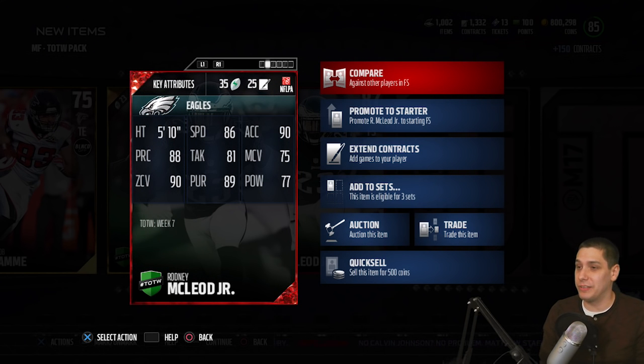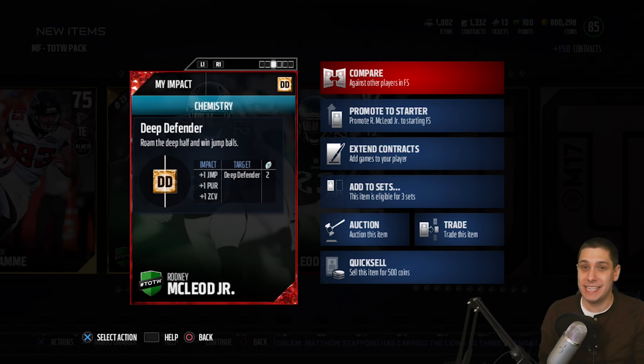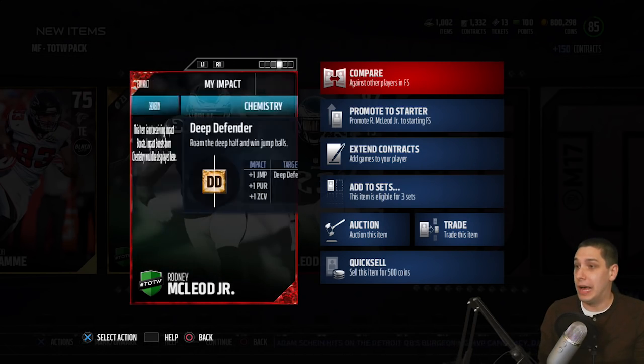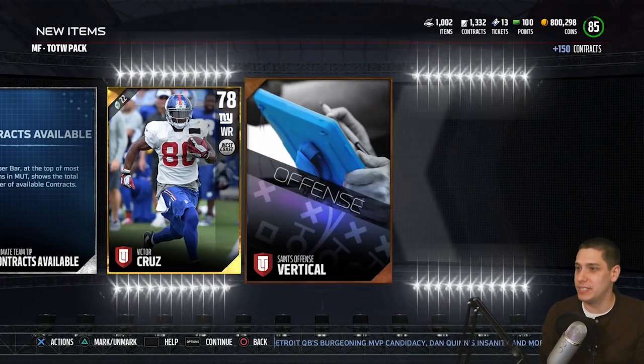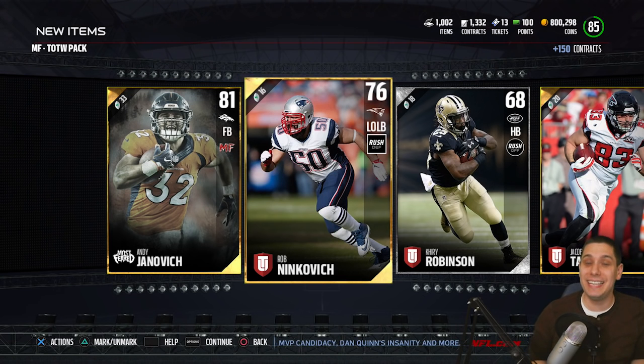Not actually that bad of a player either. If you go in and look at the attributes: 86 speed, not the best, but he does have really nice zone coverage at 90, 88 for play recognition, 90 for acceleration. So he's actually pretty damn beast here. He also has the deep defender chemistry, so he can go over there and win more jump balls, which is extremely important - especially if you're leaving him deep on a Cover 2 or Cover 4 where he needs to defend the ball deep in single coverage. This card has a better opportunity to do that. Definitely a nice pull. I don't think it's going to make it worth our coins for this pack, but still we got a couple of decent players. Happy to pull an Elite - beggars can't be choosers. We do get an Elite Team of the Week pull.